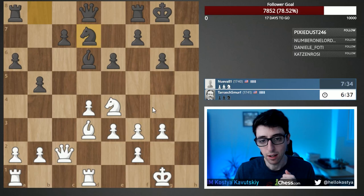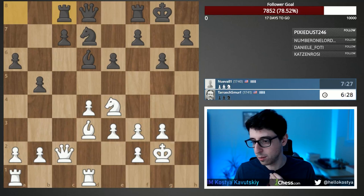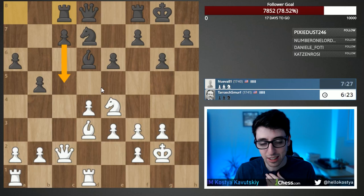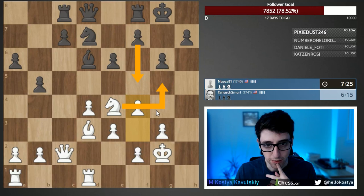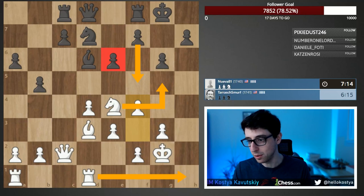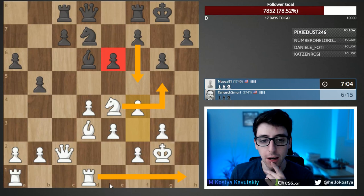We now have a classic middlegame with opposite-color bishops, where the general logic is that the side with the initiative is strongly favored. Knight d7 — I'll just play king g2 to get the rook ready. It's just an obvious improvement. Bishop on d6 is hanging, so maybe f5 is black's next move. Let's play f4; on f5 we can go knight g5 and immediately put pressure on the e6 pawn. I'm really hoping we get knight on g5.